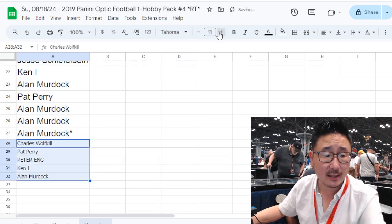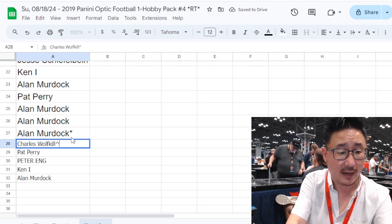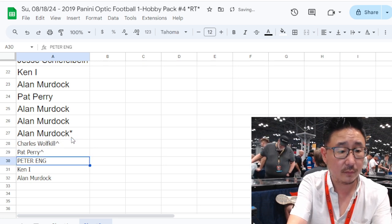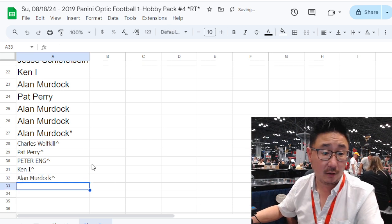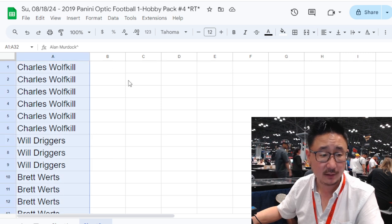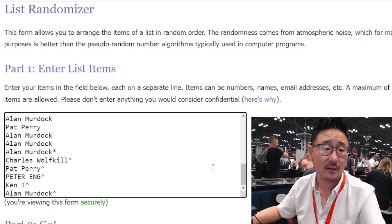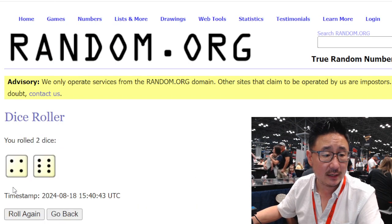Those extra spots give you better odds for the hit parade giveaway. Now let's gather all of your names and do this quick little pack break. We've got all the football teams in — let's roll it, randomize it. Four and a six, ten the easy way.